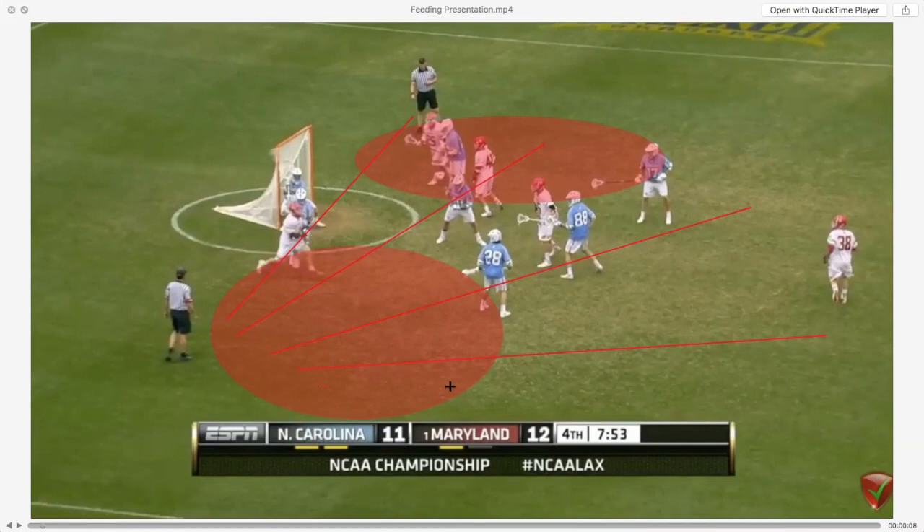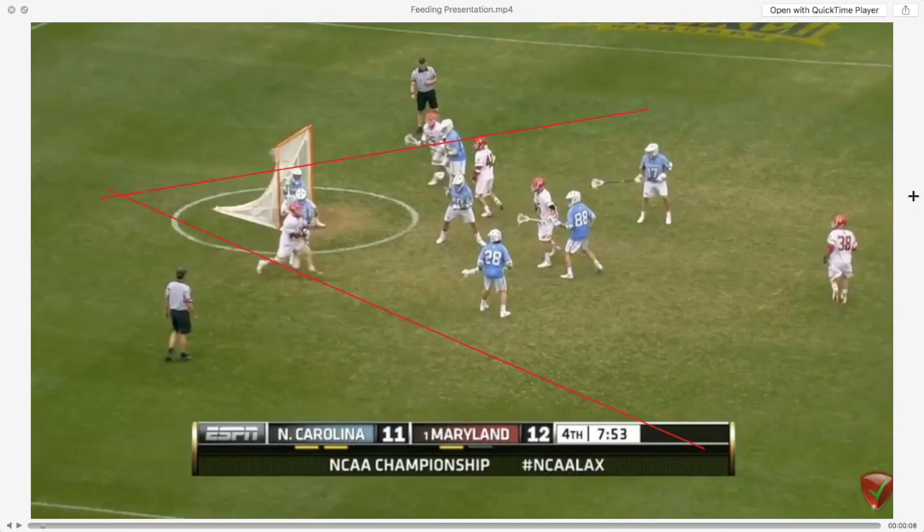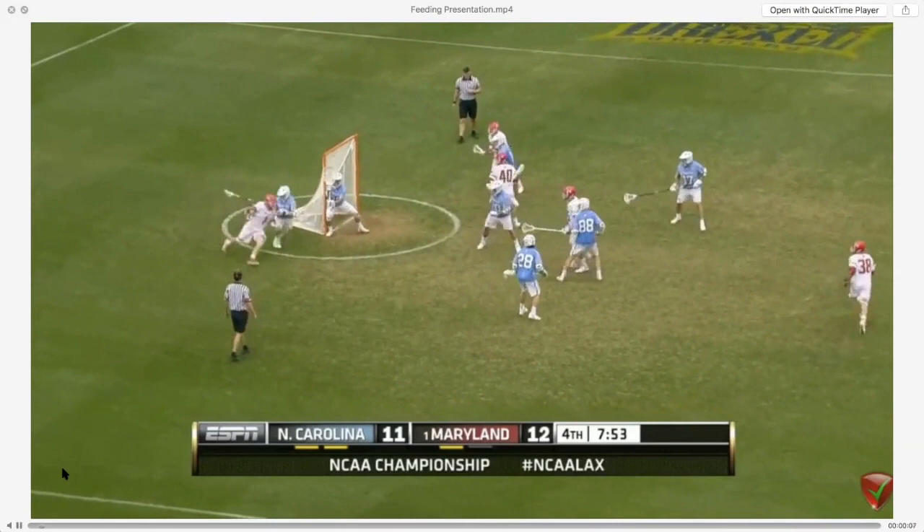Whereas when you're behind the net, you can really only feed to the wings because the goalie could knock down your ball in the middle. Therefore, the biggest key is to get into those dangerous feeding spots where you can make plays like this.